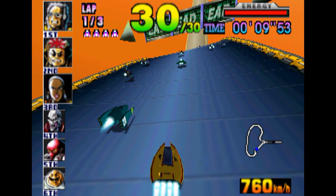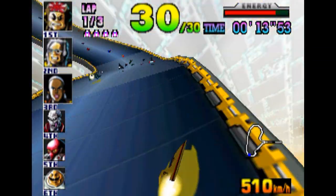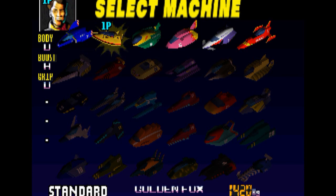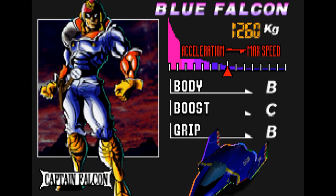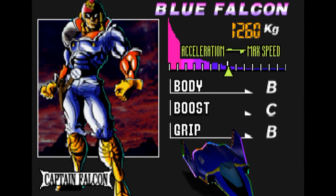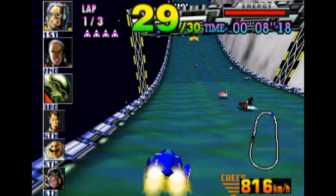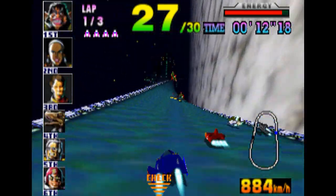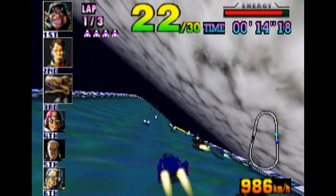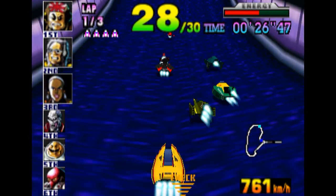Each cup contains six tracks to conquer at impossibly high speeds. In a move away from the SNES original, different vehicles have different performance grades showing how well they perform in certain areas. Ships were graded in accordance to their body power, boost power, and grip. The tracks themselves are stars in their own right — Big Blue's giant cylinder, Firefield's high jump. The tracks were made even more fun by the fact that there were 30 ships on the course at a time, and you were even able to eliminate the opposition.